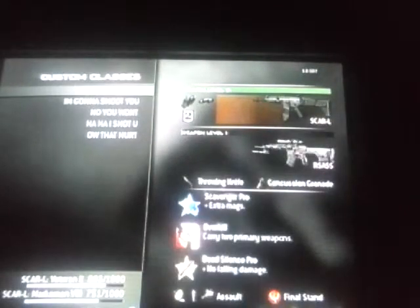Here we have another MK14 which is golden camo with a 5.7 pistol as secondary. And then here we have the AK47 level 31 golden with hybrid sights and extended mags, along with the G18 machine pistol as secondary, tactical insertion, and Scavenger Pro and Assassin. And here we have the SCAR-L level 31 golden with hybrid sights and extended mags, along with the RSASS as a secondary primary gun, which I got from my first prestige.